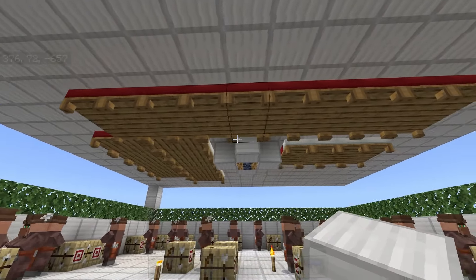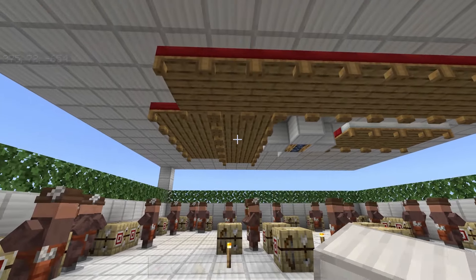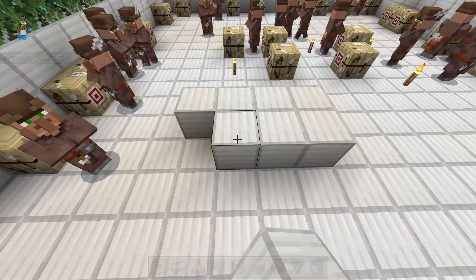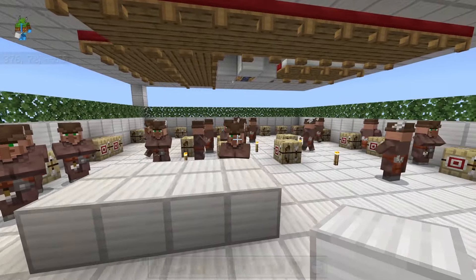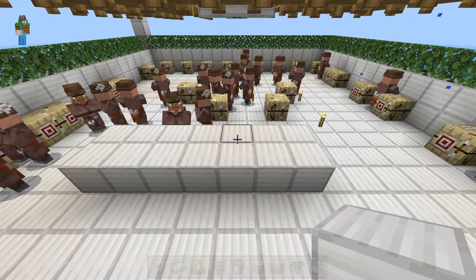The village leader will claim one of these beds, and you want his bed to be as centralized as possible to make sure that golems spawn on the platform. As for all of the other beds, it doesn't matter where you put them. If your beds are far away from your villagers, or if they're higher than two blocks above their head, the villagers aren't going to want to connect to the beds — they will need some encouragement. Generally, as long as one villager claims a bed, the rest of them will follow suit.